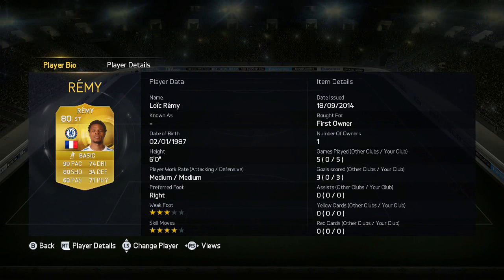So Remy: 90 pace, 74 dribbling, 80 shooting, and 71 physical with four-star skill moves and three-star weak foot, with medium/medium attacking and defensive work rates. He does look absolutely insane.